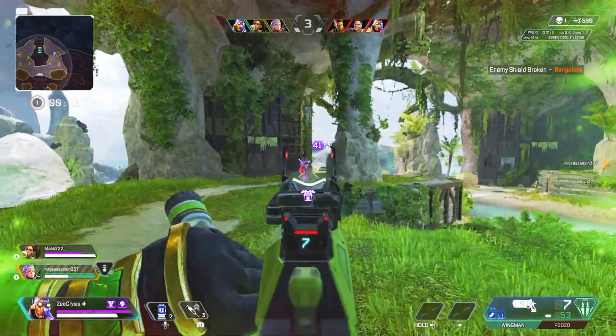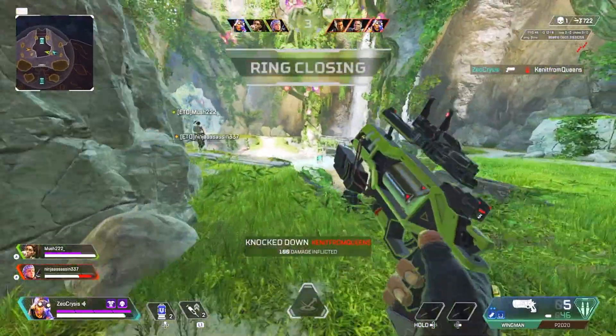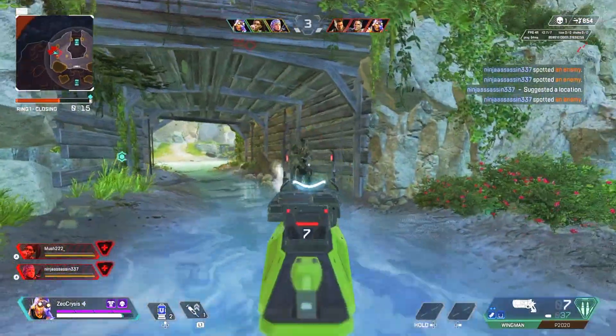Everyone knows the most skill-based weapon in Apex Legends is a two-shot shield-cracking beast of a pistol — the Wingman — but it's more like a magnum. Average players turn a blind eye to it, while the sweatiest of players land with anticipated eagerness, scouring the battlefield until they find it.